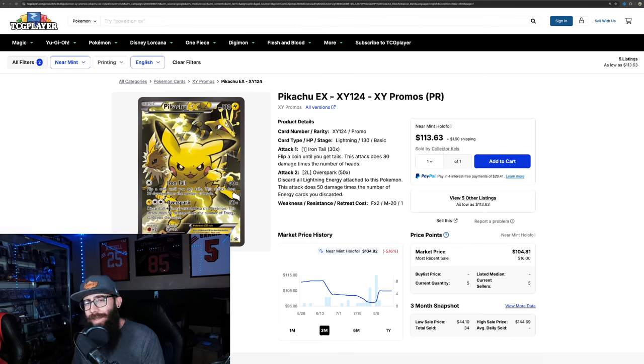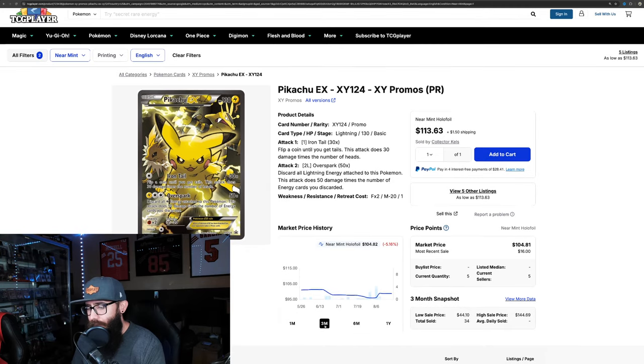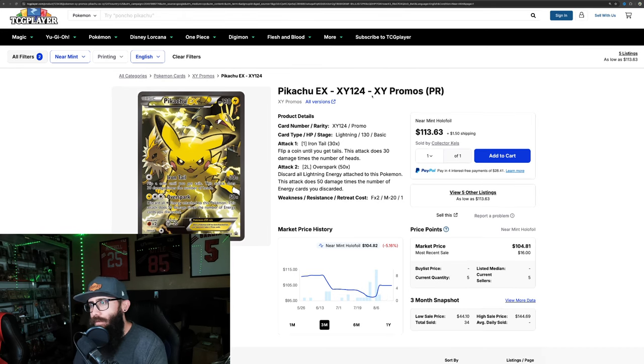Next is a super cool card going back further — an XY promo featuring Pikachu with Electabuzz and Jolteon. Because it's a bit more rare and older, I lean more toward investability on this one. There aren't many sales on TCGPlayer — 22 sales in the past month, 34 in the past three months, 81 in the past year. If you can get a clean copy, especially a PSA 10, it's stunning. It had its run-up, came down, and is on a little uptick leveling off around $100 raw.